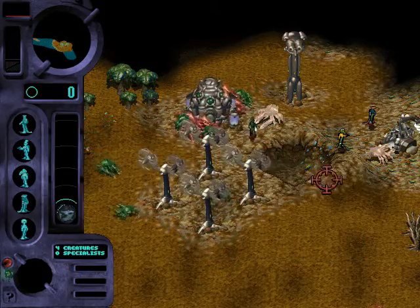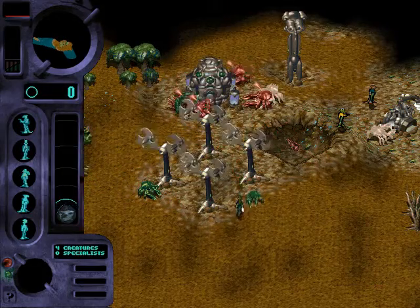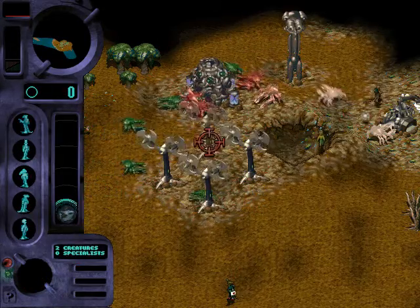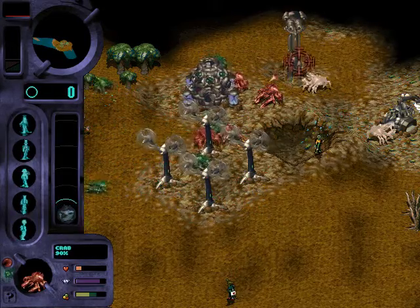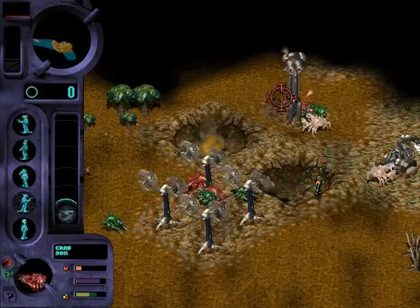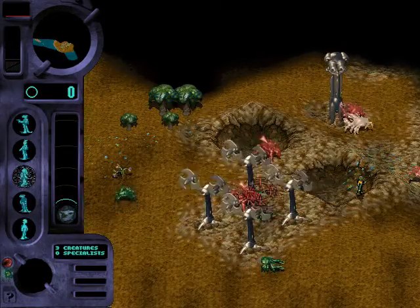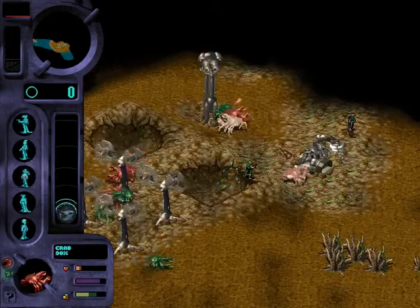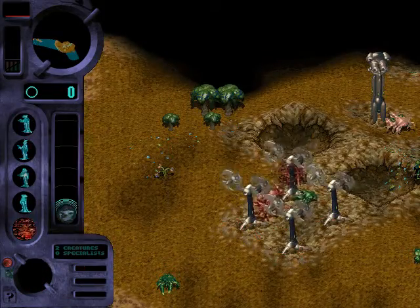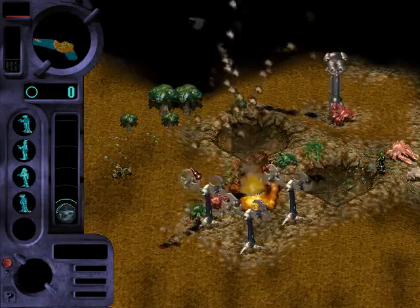Let's destroy the gene pod. Focus. One crab, finish it off. Destroy the stunner turret. We're trying not to lose too many crabs to explosive damage. There goes Elvis — murdered by a crab.